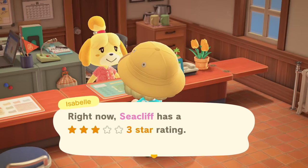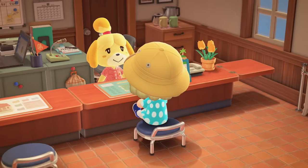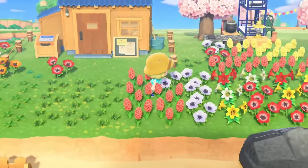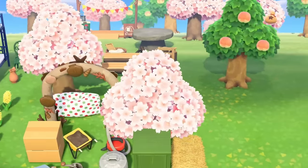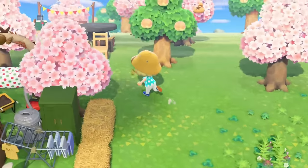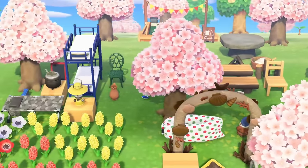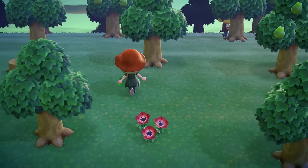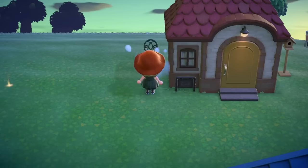Once you've gotten three stars, KK has come for a concert, and Nook has handed you the island designer tools, your island will probably be covered in trees and flowers — and if you're anything like me, also random decorations just for the sake of reaching three stars. That means completely random pieces of furniture that make no sense, a bunch of wasps maybe, and trees and flowers everywhere. So the very first thing I always do is a big cleanup.